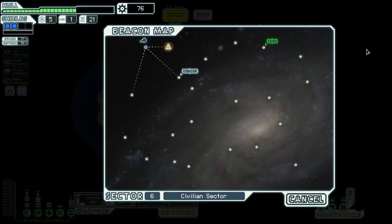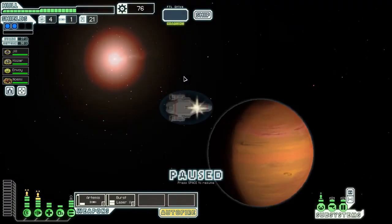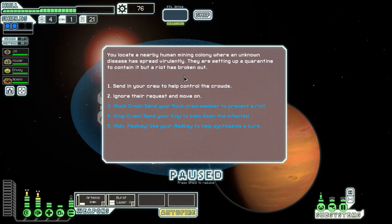Welcome back. You located a nearby human mining colony where an unknown disease is spreading virulently. They're setting up a quarantine to contain it, but a riot has broken out. Use the med bay.